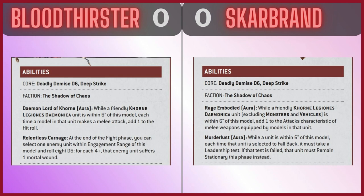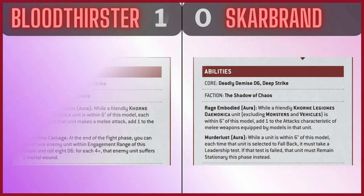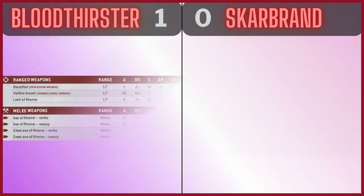And then he has the Murderless Aura: while a unit is within six inches of this model, each time that unit is selected to fall back, it must take a leadership test. If that test is failed, that unit must remain stationary this phase instead. They both have quite nice abilities. I prefer the Bloodthirster's due to the mortal wound output and adding one to the hit roll. The fall back rule is pretty good, and adding one to the attacks characteristic is really good too, but the Bloodthirster just edges this first round. Round one goes to the Bloodthirster.